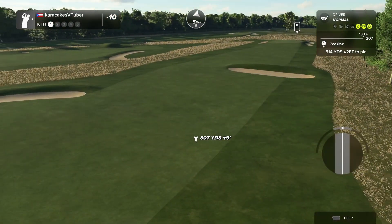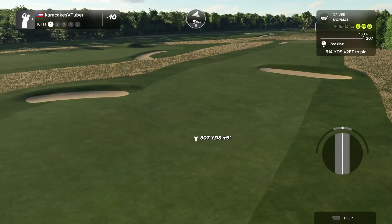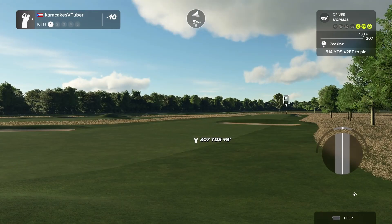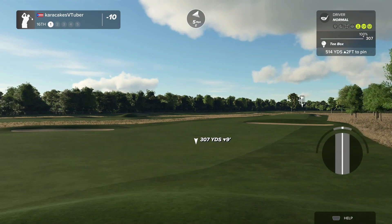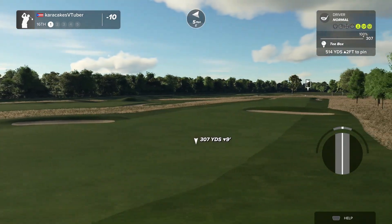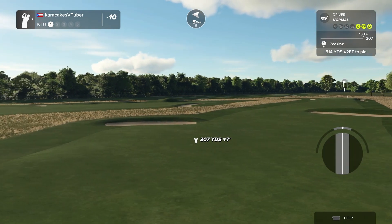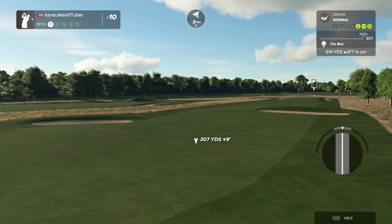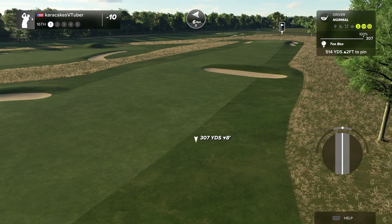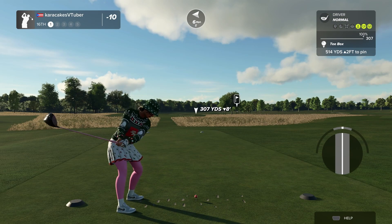We have a bit of a dogleg to the right, so when you're aiming this shot keep in mind your ball is probably going to go straight unless you shape it. If you shape it with a fade, there's a chance — with the camber right — that it rolls and bounces to the right. You can put some fade on it and send it down there. Or you can hit it straight and let the wind do some of the work and aim more to the right. That's what I'm going to do — I don't want to lose distance.